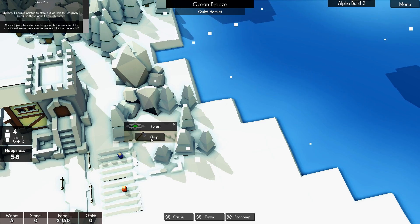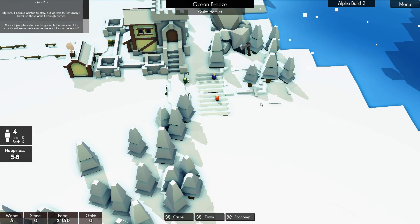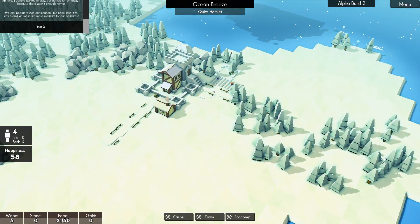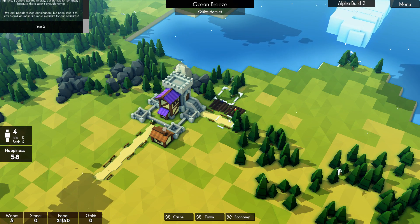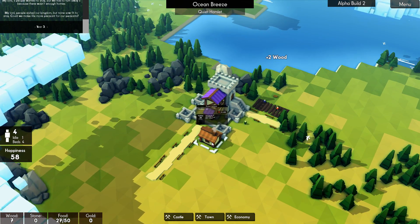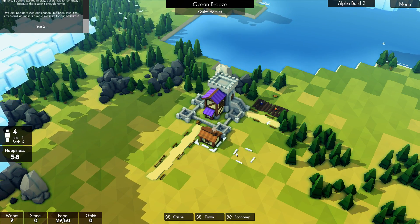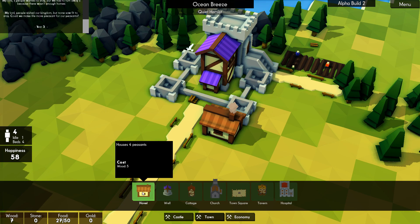Oh, we have somebody that's idle. This is going to be a prime spot for farms — that may not end up being inside our walls, but never mind. We do need more houses so people can come and stay, because we've got four out of four residents in there and nobody's come to stay yet.